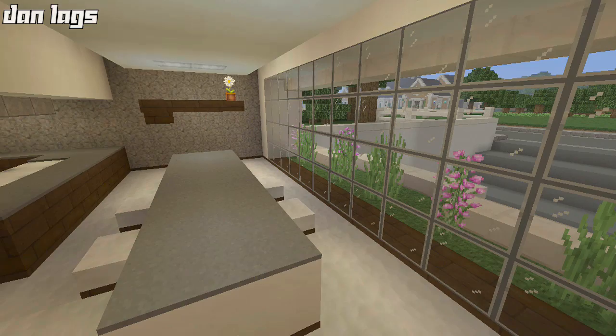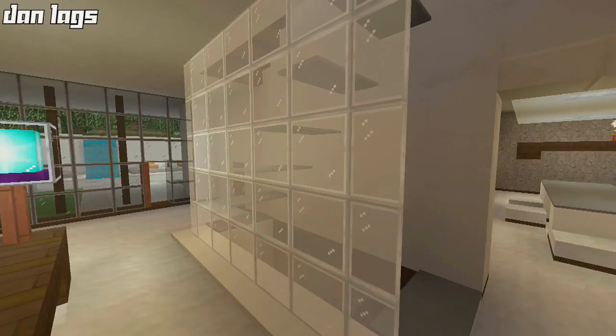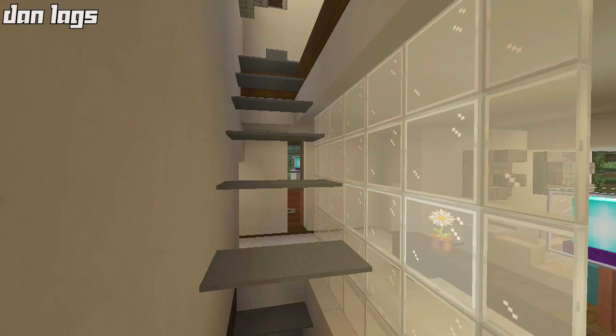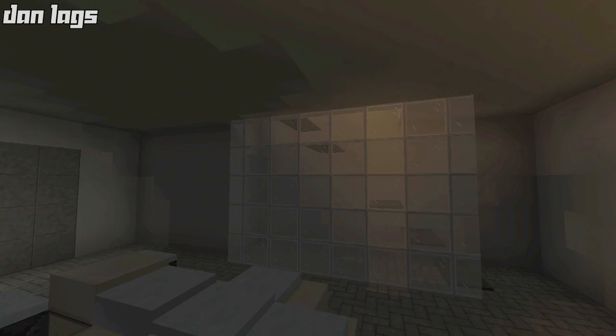I ultimately decided to make the garage underground, which was a great decision. To touch on the staircase layout: the staircase goes down to the garage, and there's a glass pane wall that separates it. Then there's the staircase that goes up to the second level — they're all compact right up against this wall. Let's go downstairs and check out the garage.